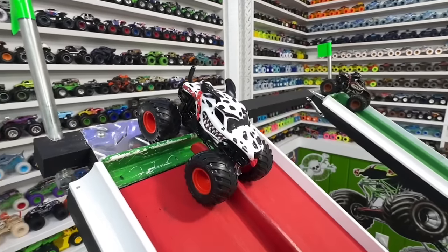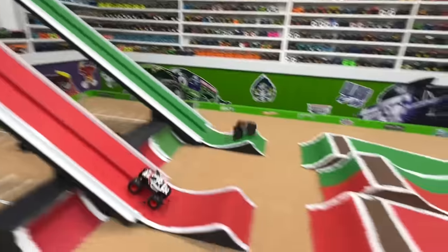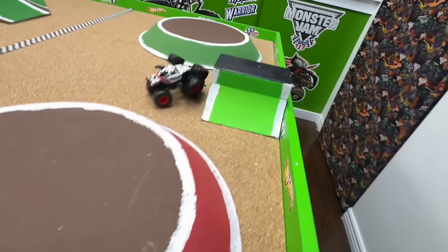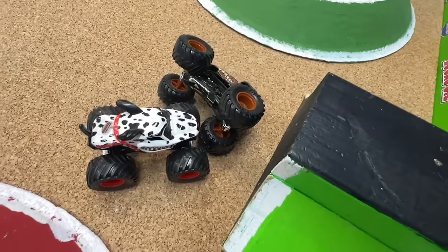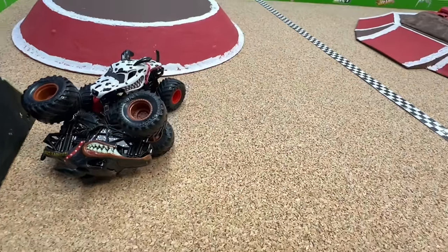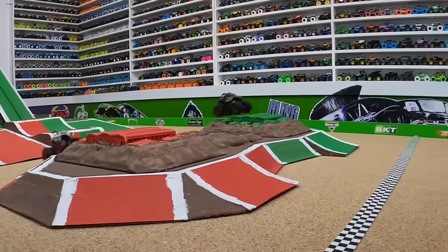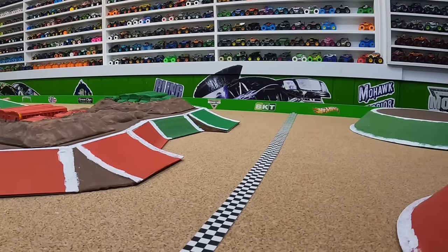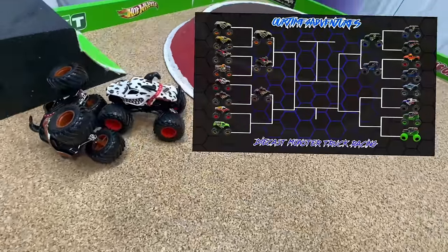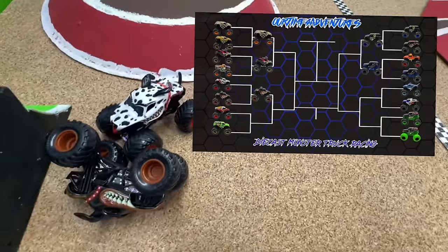Up next: a Monster Mutt dogfight with Dalmatian in the red lane taking on Rottweiler in the green lane. Rottweiler so fast coming down the green lane, but look at that huge jump from Monster Mutt Dalmatian! It is Monster Mutt Rottweiler still to the line first as they get together after the finish line. Both trucks fast coming down the ramp — Rottweiler pulling ahead, Dalmatian with a huge jump almost catching up, but Rottweiler takes the win. It was a hole shot victory by Monster Mutt Rottweiler moving into the second round.